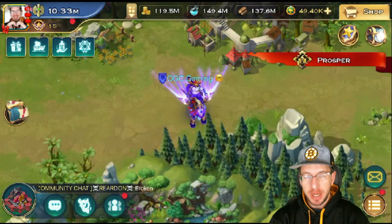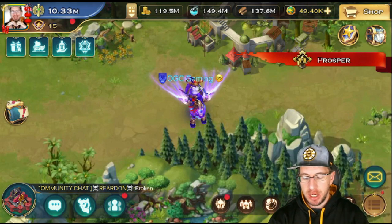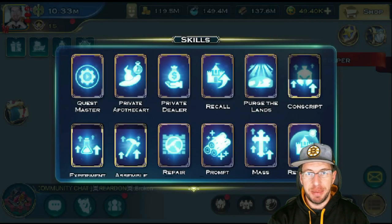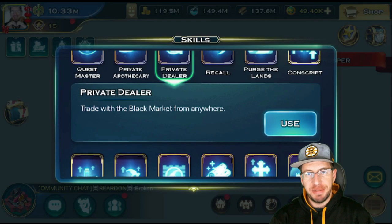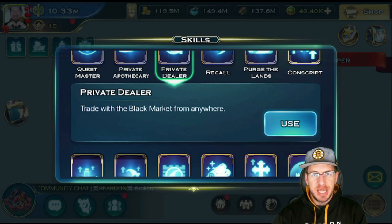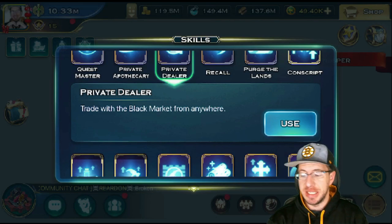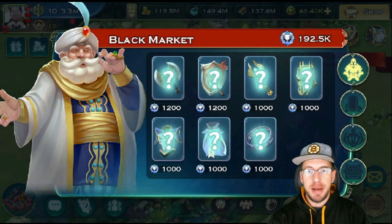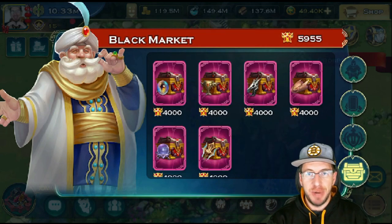So let's jump on in. In order to access it, right down here on the screen, we just click that thing with the red dot and then we hit the skills tab. Under the skills tab, we just go to the private deal. If you don't have a lifetime patreon or whatever gives this, just go to your black market near your void and you will be able to access it. We'll hit use and then the tab all the way down here on the bottom will open up.